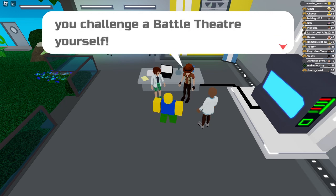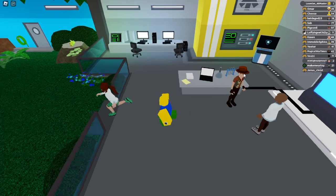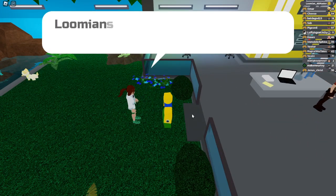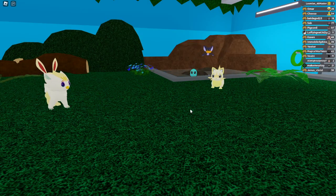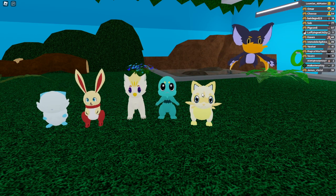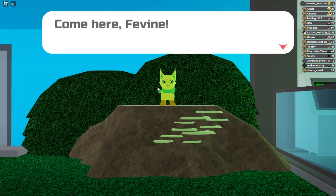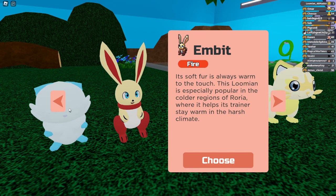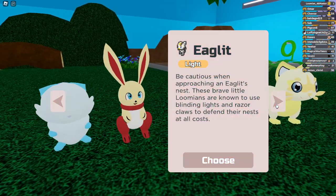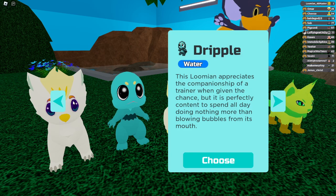If they had a way to skip the dialogue that would help. We're picking our starters now. One of them — the bat — is very strong. I had my starter as a bat before. Actually no, my original starter was the cat. I don't want the cat as my starter this time.